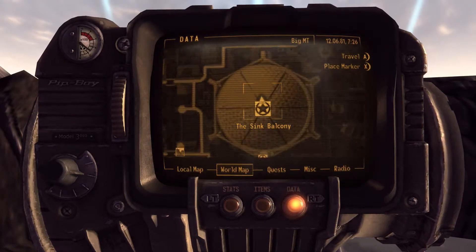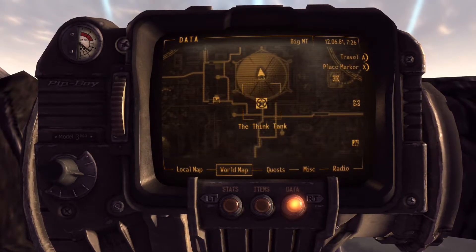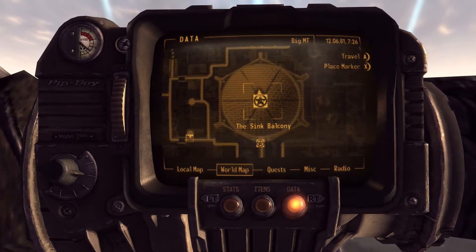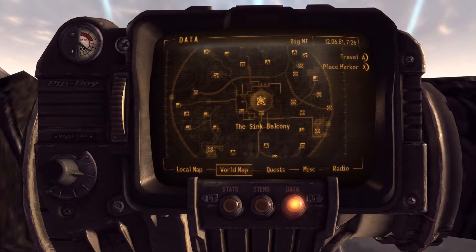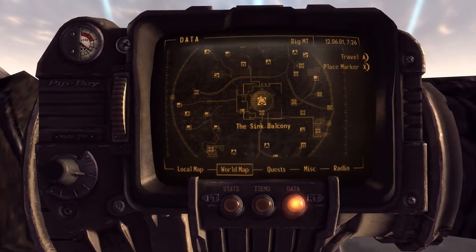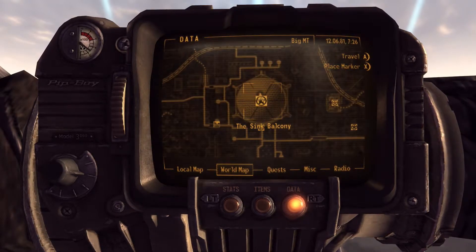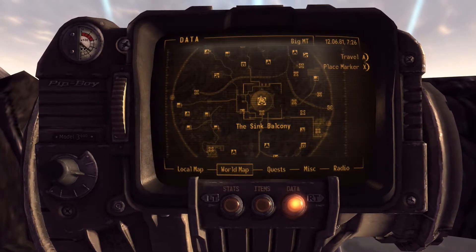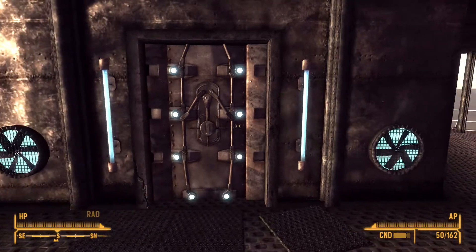Alright lads, welcome to the Sink. We're actually at the Sink balcony on the map, north of the Think Tank and very close to the X-12 Research Center. This will act as your base of operations during the Old World Blues DLC. Allow me to show you not only where to find all the holotapes for all the appliances within the Sink, but we're also going to look through the lore and see what everything does.